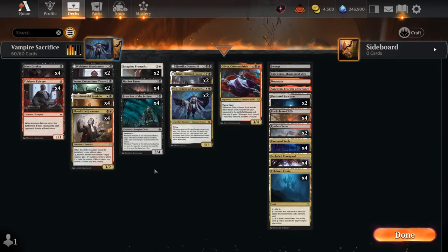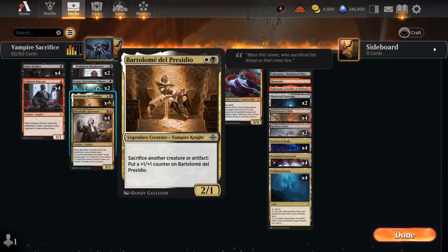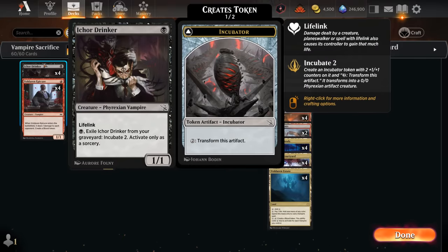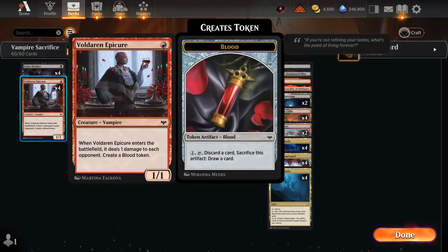Hello and welcome to another standard gameplay video here in the streamer event for the Lost Caverns of Ixalan. Today we're taking a look at Sacrifice Vampires, which get to play with Bartholomei at 2 mana — a 2/1 legendary vampire that can sacrifice another creature or artifact to put a +1/+1 counter on it. This is awesome alongside cheap vampires like Ickerdrinker and Voldaren Epicure, especially because it can also generate an artifact.